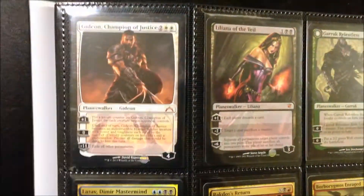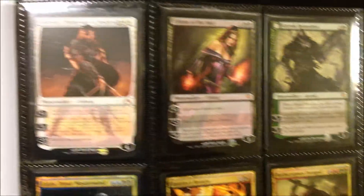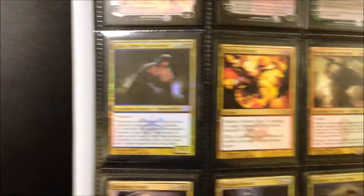I'll start off with some Planeswalkers: Gideon, Liliana, and Garruk. I've got a full Lazav, and on to some Mythics.